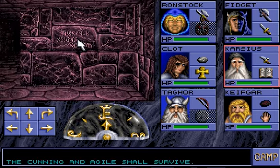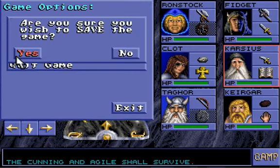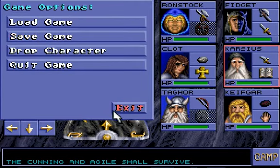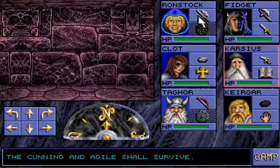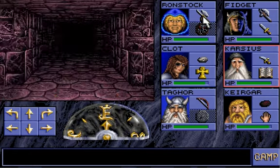This is why — don't take thieves. The cunning and the agile survive. Also the cunning and the people that know to save their game. That wasn't very agile.